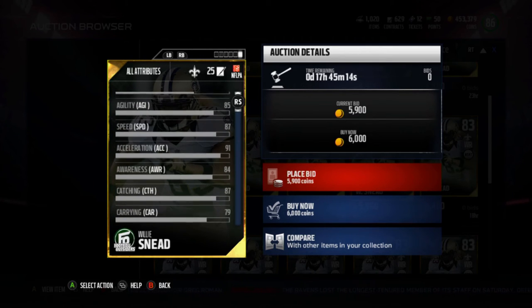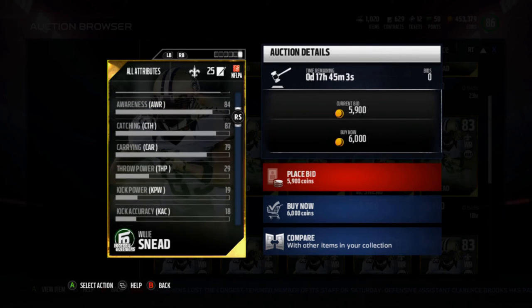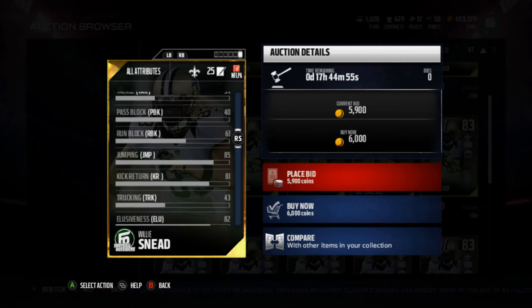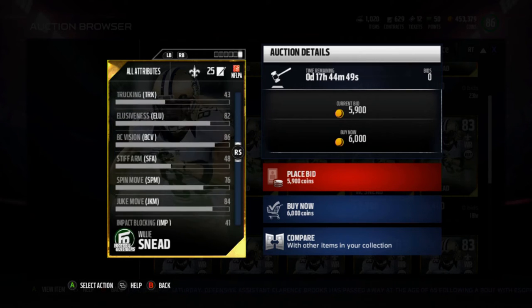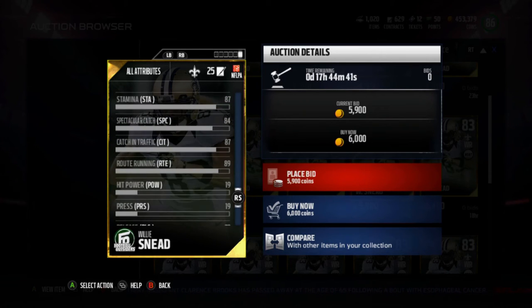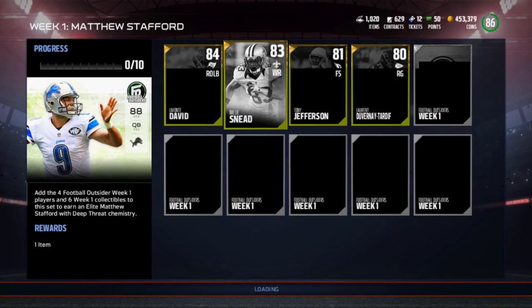He can't really go for a jump ball — at 5'11" with 85 jumping, he's losing every jump ball to almost any corner people are going to have. His carrying is decent so he won't fumble. He can return kicks, which is nice, and he's got decent spin and juke moves. But that 79 release really kills this card. If that's not a big deal for you, it's actually a pretty decent card.